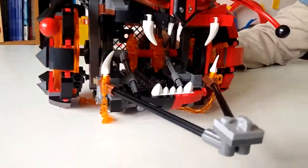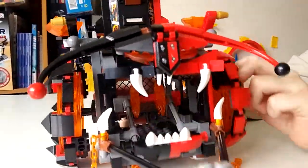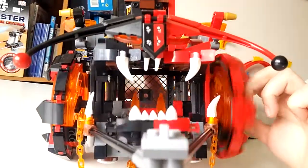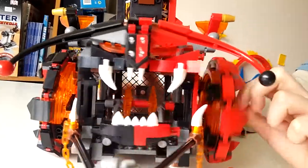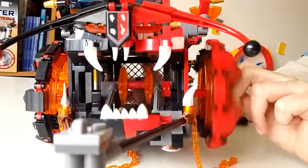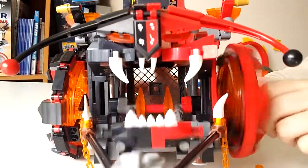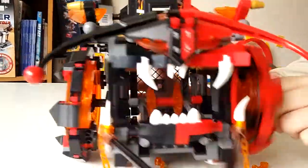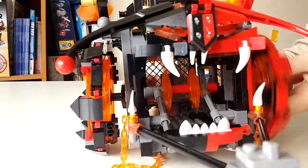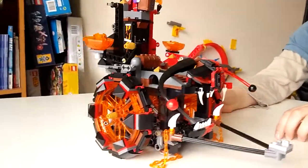Here we have Jestro's Evil Mobile, and what is cool about this thing: when you move the wheel, blades of fire spin inside it - it's like creating a monster spawner, almost like a fire monster spawner from Minecraft but it's not really. It's supposed to be like summoning up fire or something like that, so it's like chomping as it goes along - and that's the sound it makes.